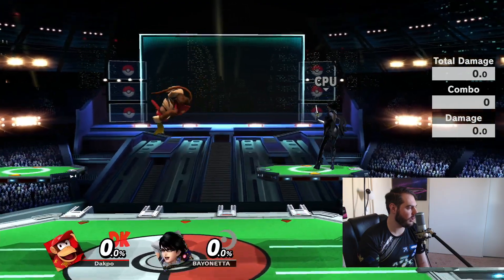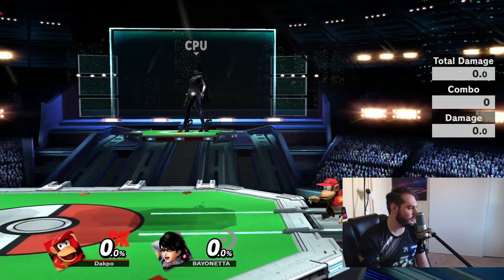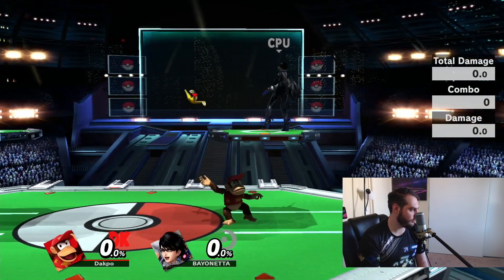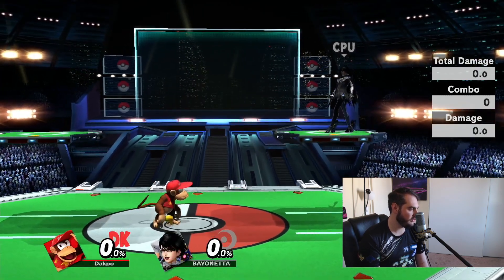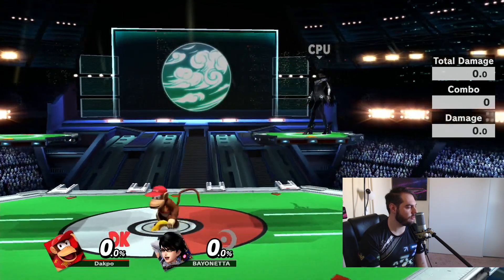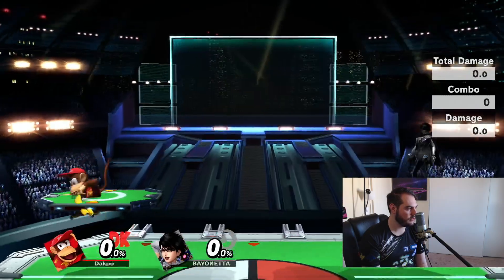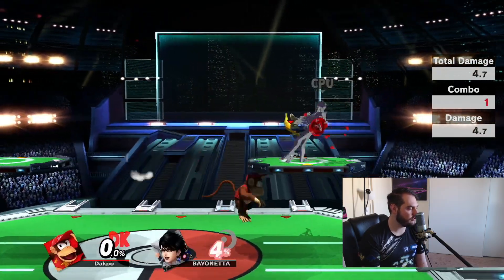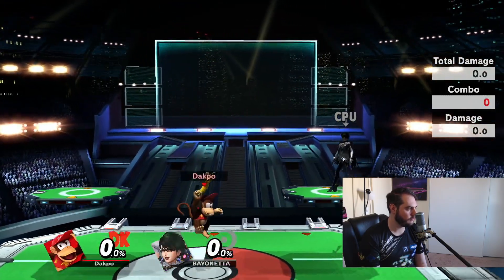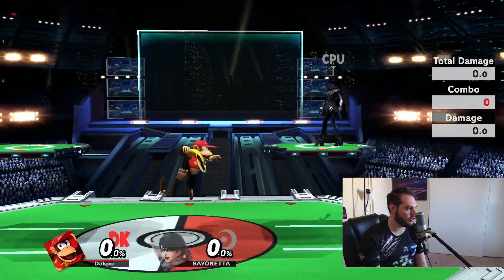This is one of the most common stages you'll ever play on, and if you try to do a buffered short hop toss — like if you press jump and attack at the same time — you're never going to reach them. I've made this mistake plenty of times, more than I care to admit. The answer is two things: one is you can delay and do your toss at the very height of your jump. You can't do the buffered version, or else you'll miss — it'll go right under them. It's a huge difference.